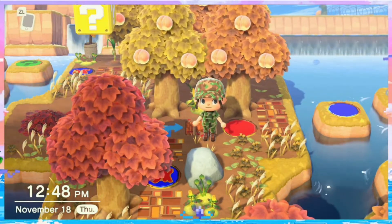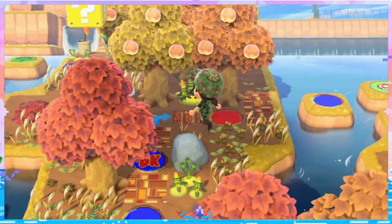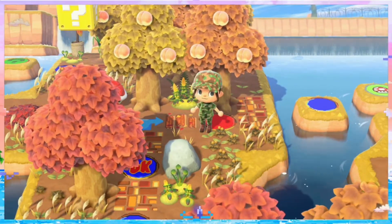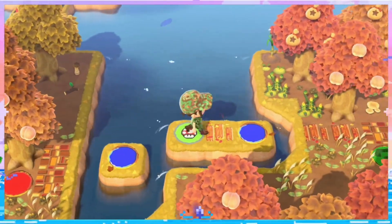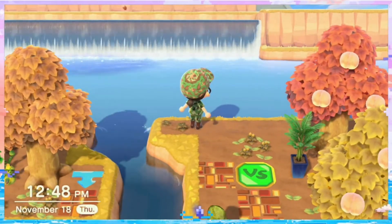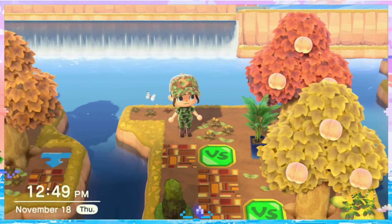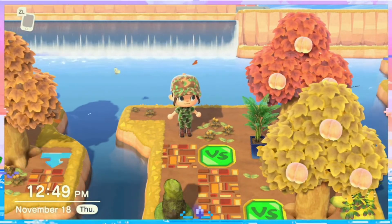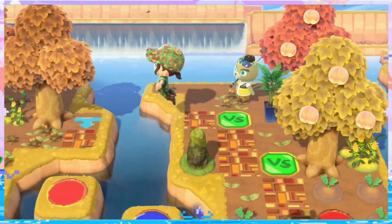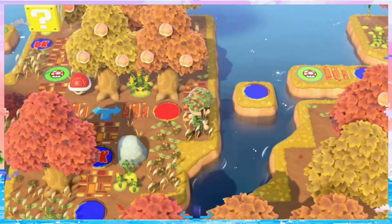I'm just going to do an RNG generator — minigames take forever with this kind of setup, just look at this place. Traversing is a nightmare, so minimizing minigames is my go-to. For minigames, I'll use all this open space on the water. I want to make new minigames that haven't been tried before in Animal Crossing history, but if I have to do a retread I will not hesitate.